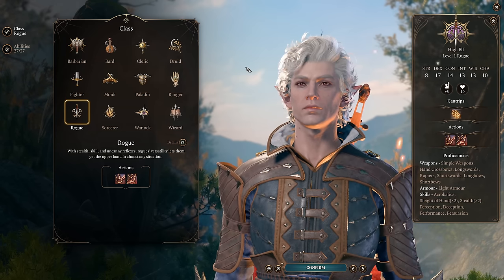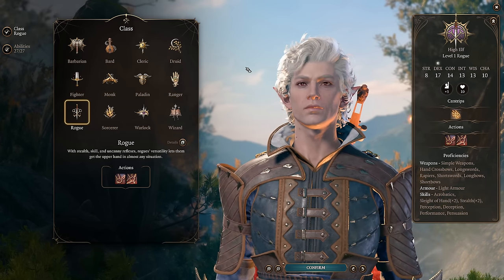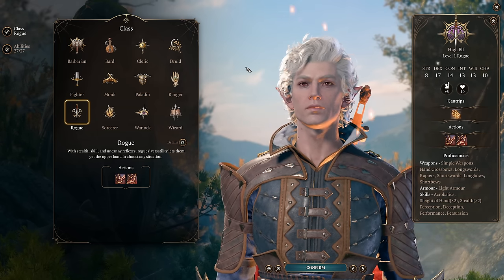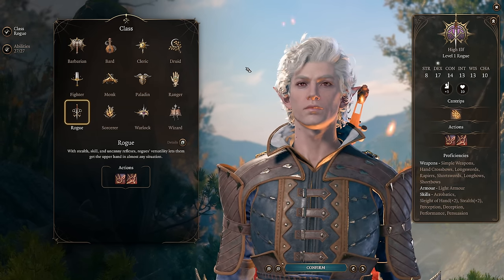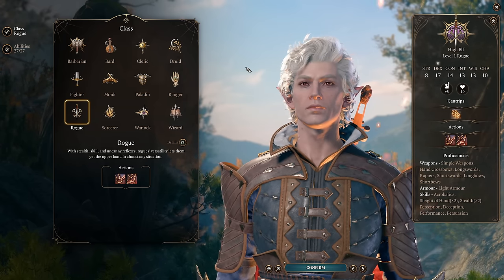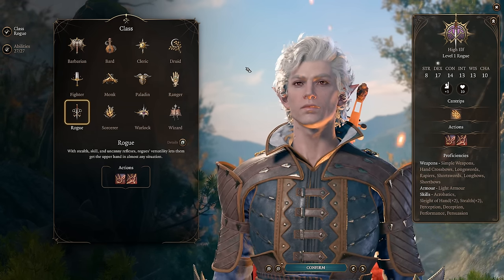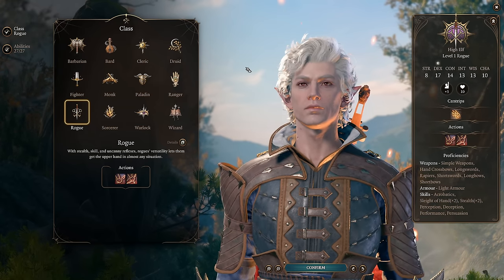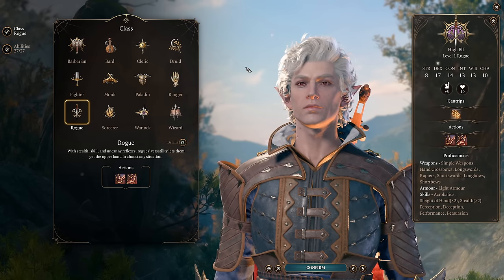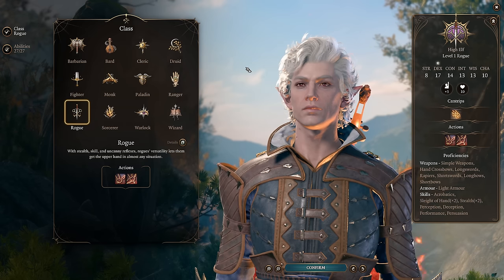This build requires no multiclassing, doesn't use any cheese or broken mechanics — just a viable, powerful, functional build in and of itself — and has very low item requirements, and competes almost not at all for items with other members of your party. This build is based on Astarion's lore, but if you wanted to build it for a main character, it's also pretty good there. It makes a solid party face, and you can definitely build this as your main character or for an origin playthrough for Astarion.